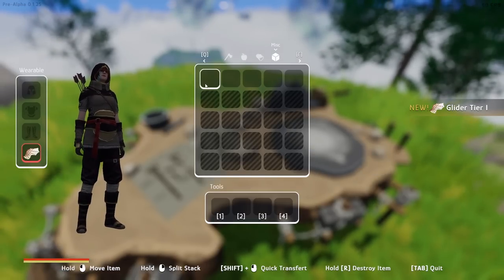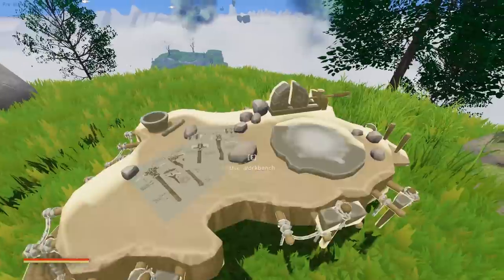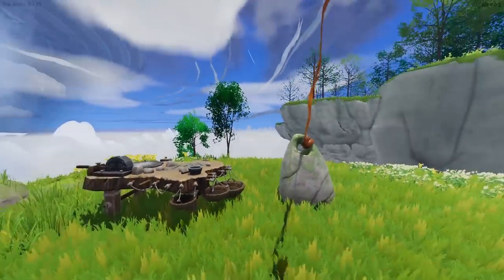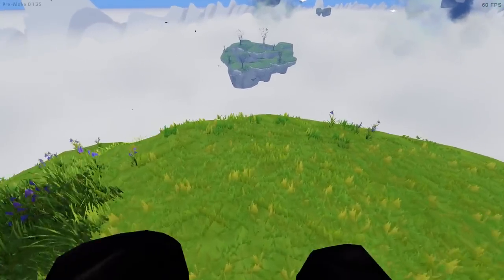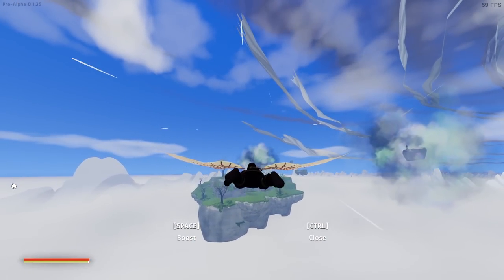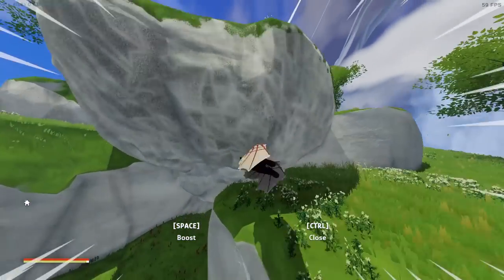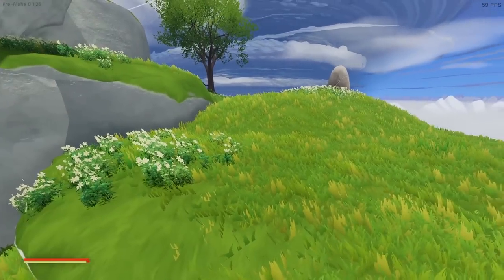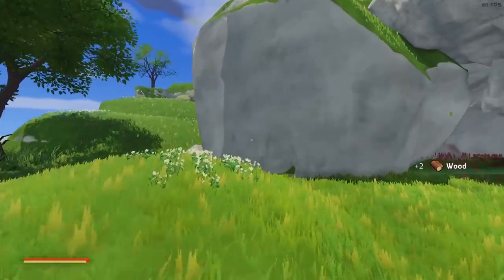If you shift-left-click items they'll go right where they're supposed to. I don't think there's a way to pick up the workbench so I'll leave it. The next thing you have to do is fly to an island - there's one right there. Jump off, press spacebar when you see the glide option. S brings you up, W brings you down. You can do spacebar to boost but it uses up a lot of stamina.